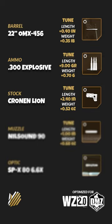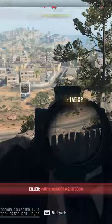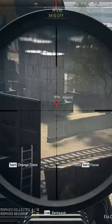The Cronin Lion greatly increases aim idle stability, so it is easy to hit all of those shots. Use the Nilsound 90 for better bullet velocity. Note that the explosive rounds have a heavy bullet drop.